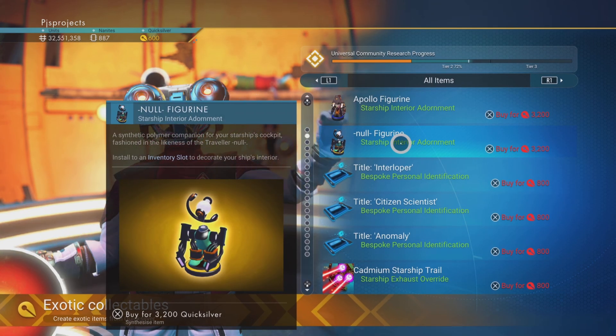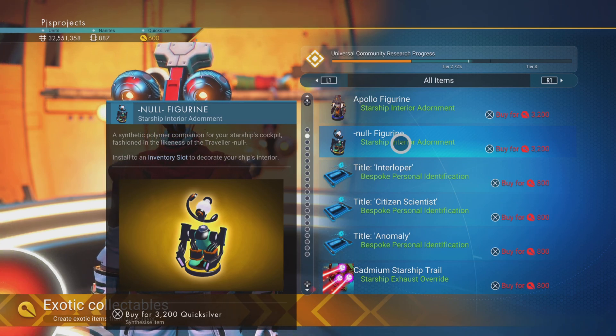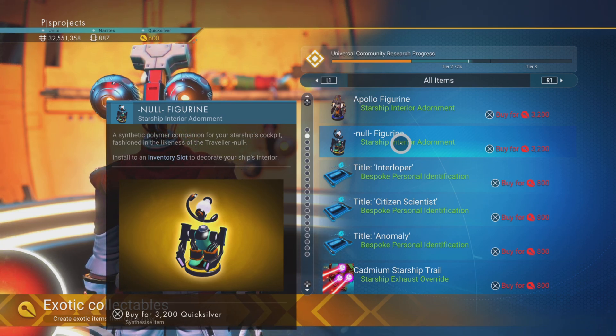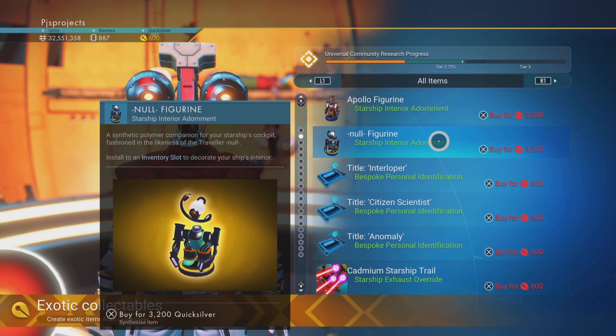The Null Figurine, or bobblehead as we call them for the dashboard, has a plus 0.05 shield strength enhancement. Not an awful lot, is it? Very minor buff there, so again I don't believe that's worth it.